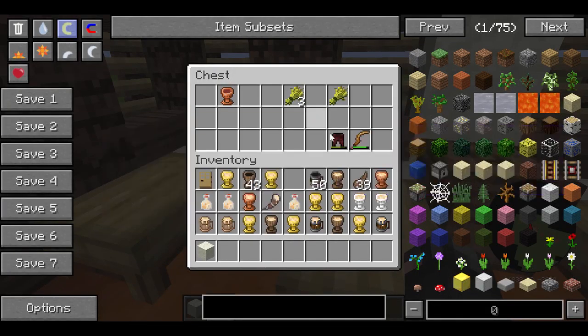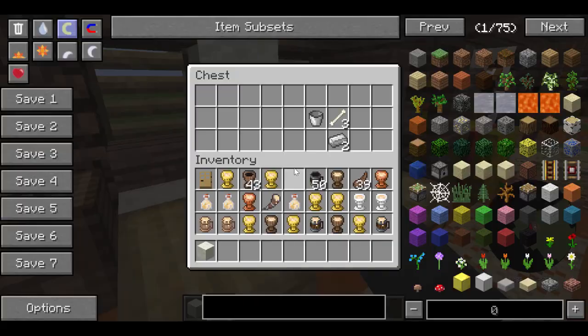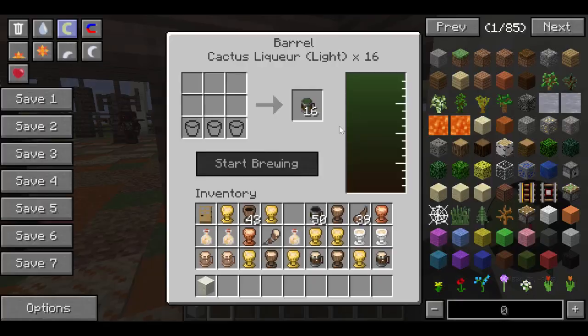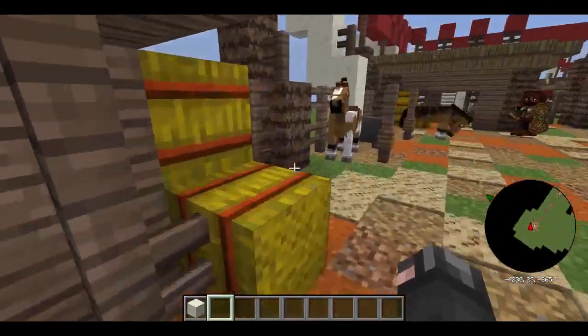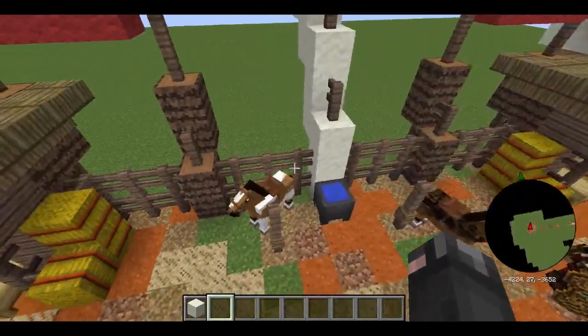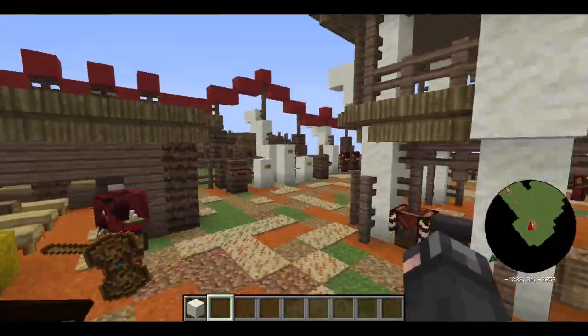We also have some baskets here with some pretty nice gear — some nice iron. And of course cactus liquor, because you're in the desert, might as well have cactuses. And also we have some horses here, so if you're in survival mode, definitely a nice place to find some horses.